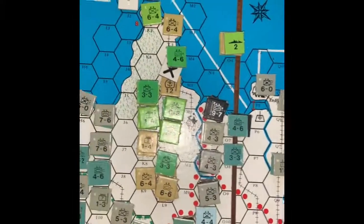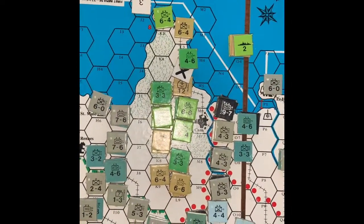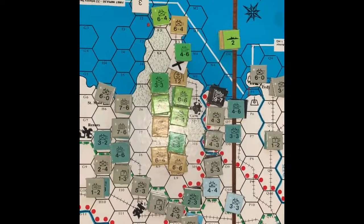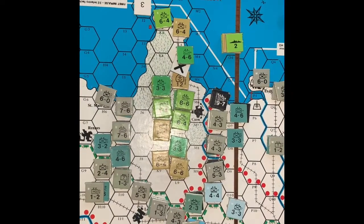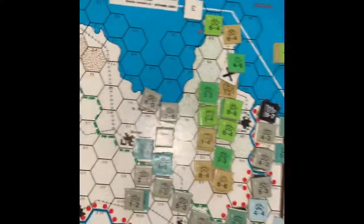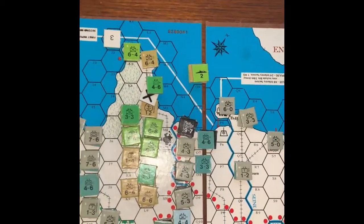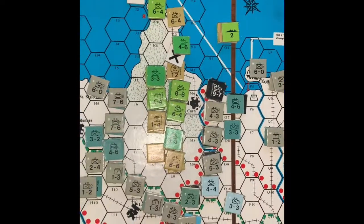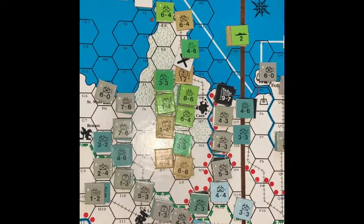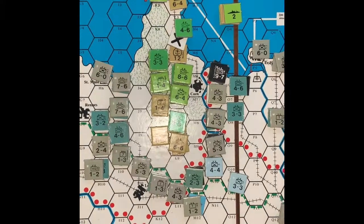This is Fortress Europa again and the June turn is finished. We are now in July. Our invasion is still hanging on but there was a storm in the last week of June which damaged our mulberry — you can see the X on there. It only has half strength now so we can only supply and port up here. This port of Cherbourg is also damaged and can only supply six, so we're down to about 12 units that we can supply, and we're going to have some difficulty at the end of next turn even if we take that town of Caen back.